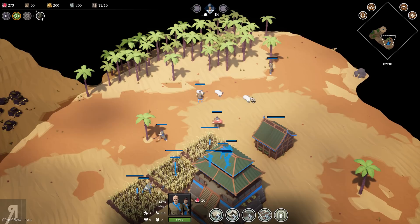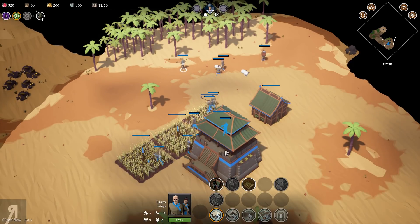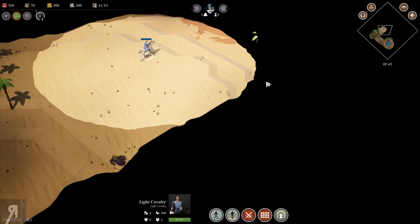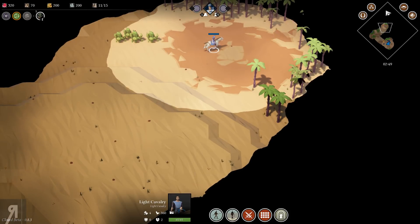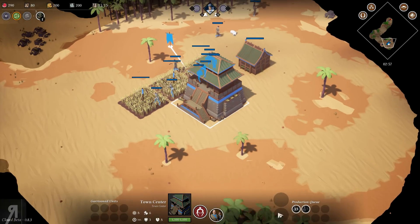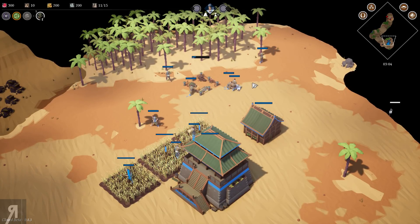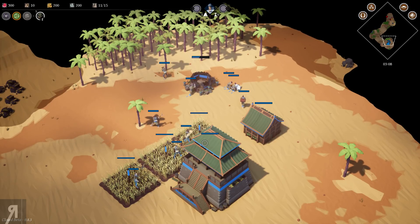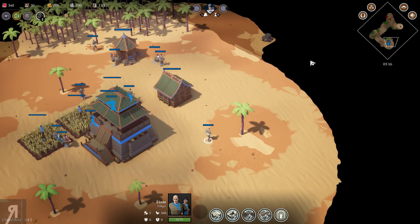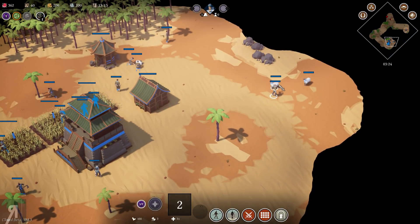Each faction has its own kind of personality, which I think is really nice. If that's not your thing, that's fine. I'm going to get some more wood, and I notice my light cavalry has stopped doing anything, which is a bit weird. I need to get some storage built right next to the forest.